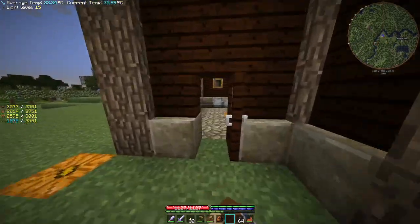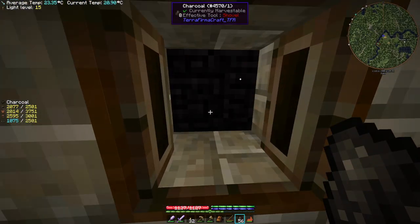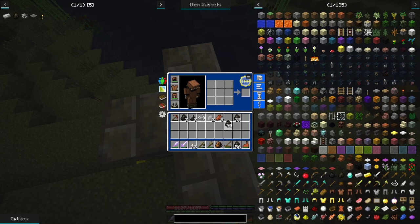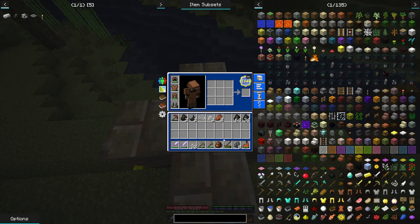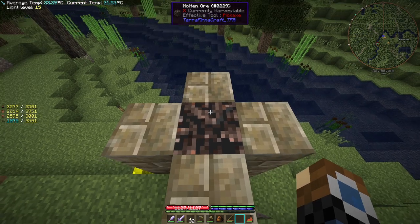We need to get a lighter to be able to light it all up. We can place 8 charcoal in the bottom of our bloomery, close that up, go up, drop in our magnetite, then drop in our ore — 24 pieces. We left 8 out so we need 8 more charcoal in there. Try the magnetite again and it's all full to the top, so we can now just go and light it up.